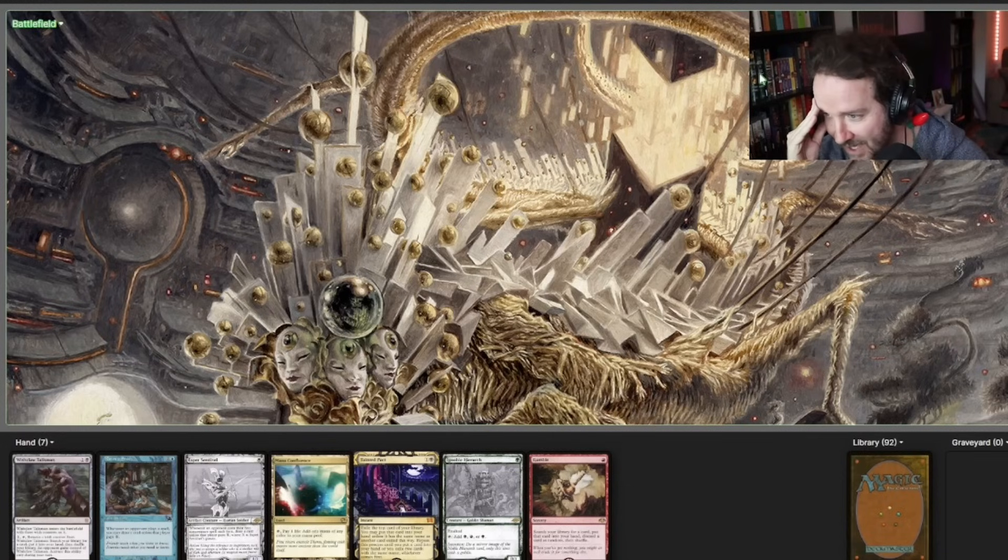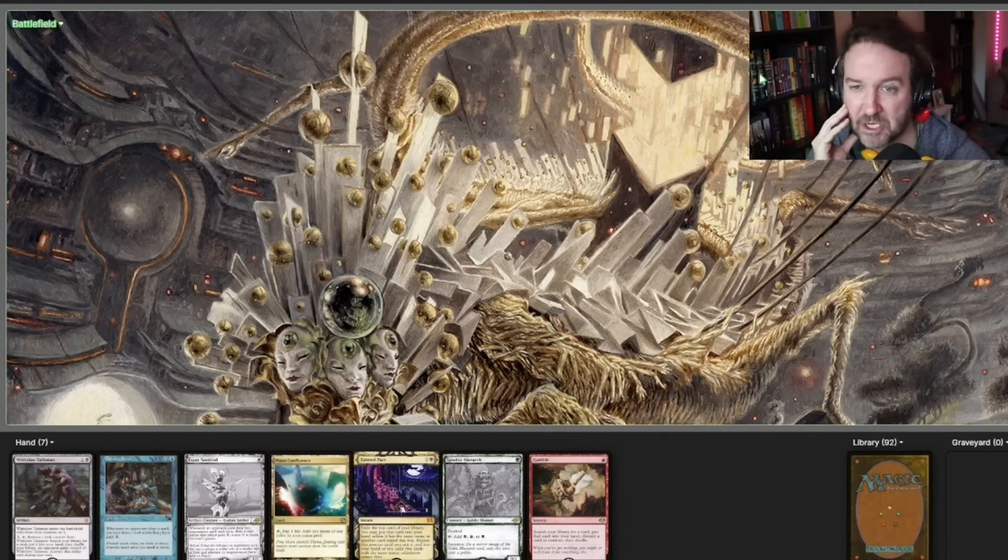There's Tainted Pact here which looks awesome. I also have Ignoble Hierarch, Gamble, and Rhystic Study. I could play Mana Confluence and then Gamble to fetch up Rhystic Study — we might pitch it, but we have some backup if we need it. I could play Esper Sentinel on turn one as well, so I have some flexible options here. I think I'm just going to keep this one.